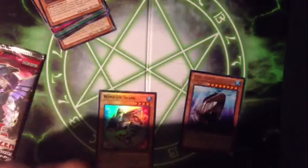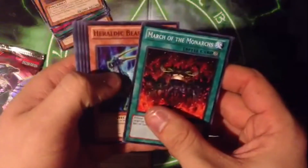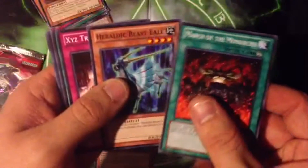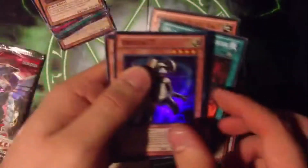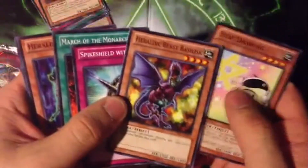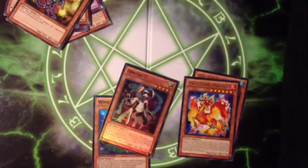Moving our commons out of the way — March of the Monarchs is a good card for monarch decks that people have been playing recently. Also heraldic beasts: the Tenkey, a Periton, and an Orbital 7. Starting to draw heraldic beasts.